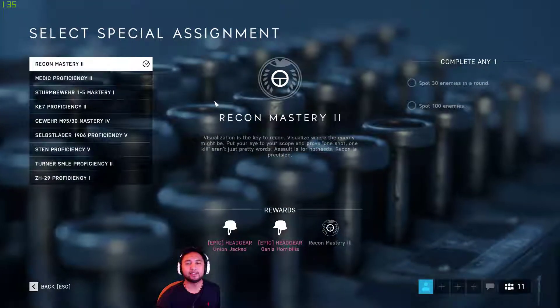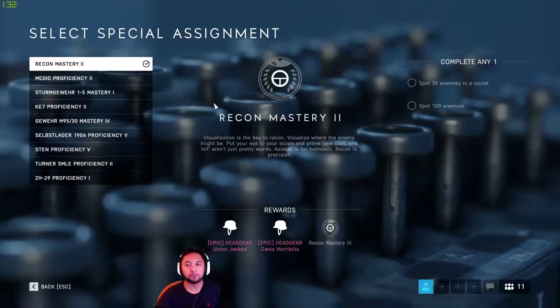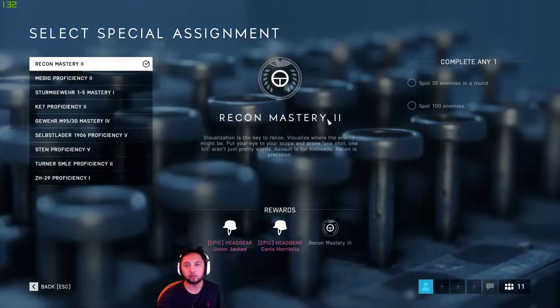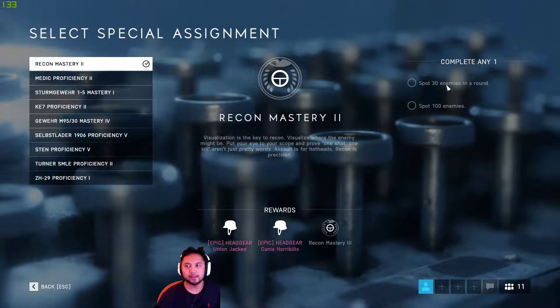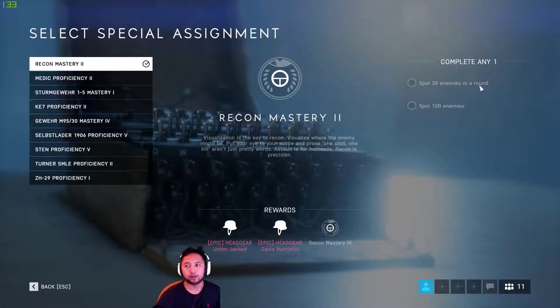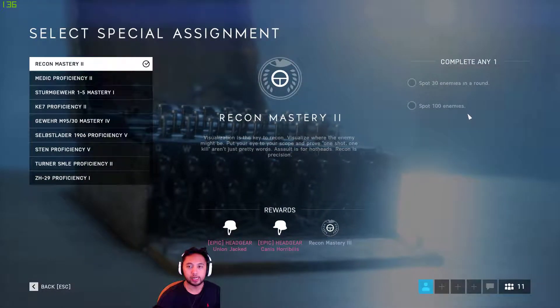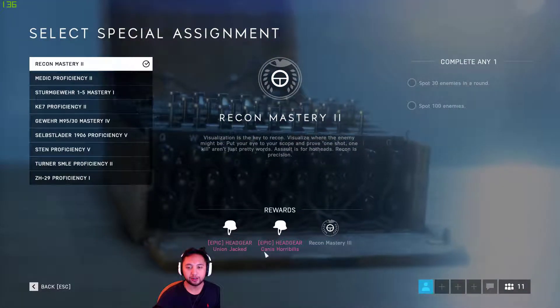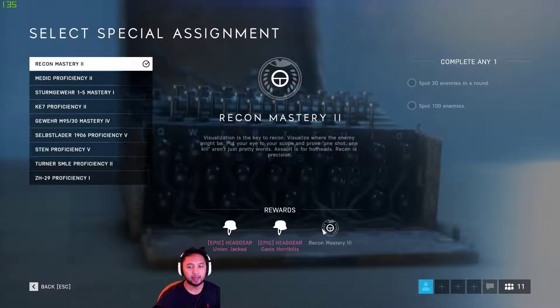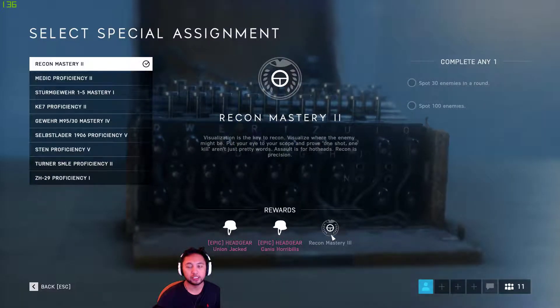How's it going everyone, DeadlyDeedy here. Today I'm going to be showing you how to complete the Recon Mastery 2 special assignment in Battlefield V. To complete this you either have to spot 30 enemies in a round or spot 100 enemies. As a reward we get a headgear Union Jacked, a headgear Canis or Billis, and we also unlock the Recon Mastery 3 special assignment.